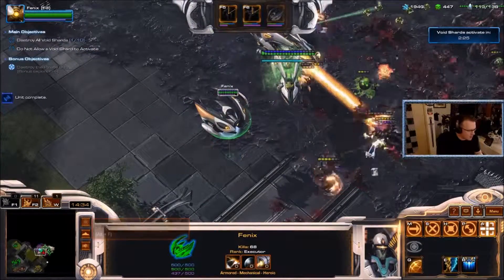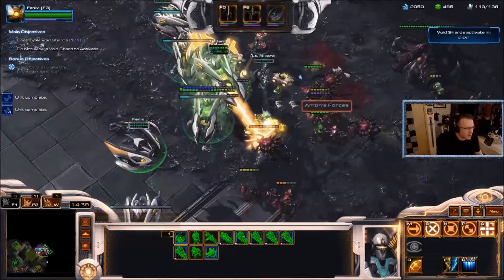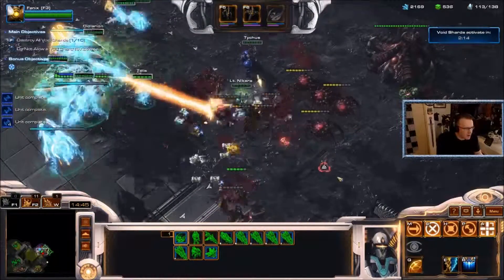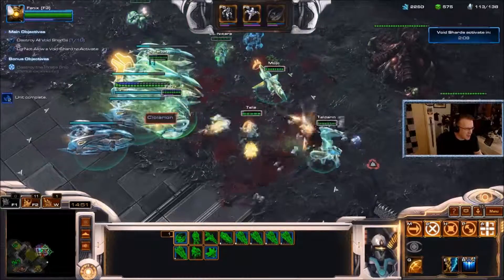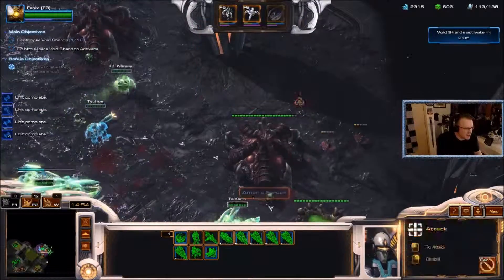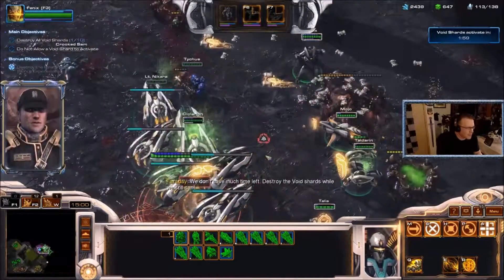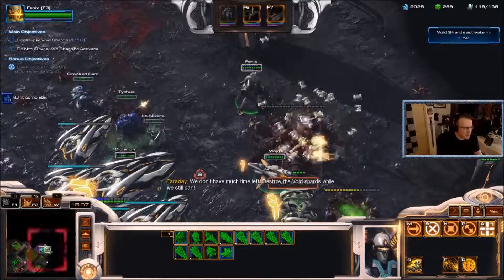Drop down the arbiter, recall that. Look — everybody, where are you going? I was backing up because they were attacking my carriers. Drop down the arbiter again. We don't have much time left, destroy the void shards while we still can.